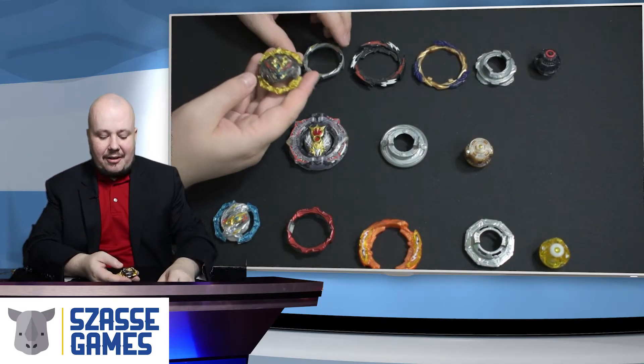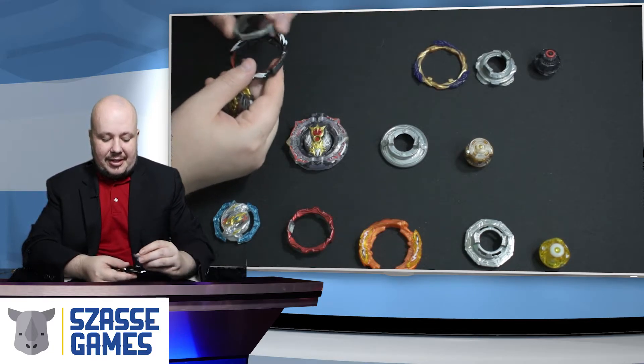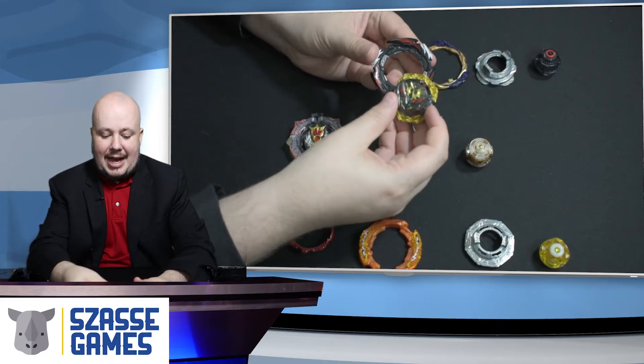In Dynamite Battle there are essentially two modes that your bays are going to come with: there is high mode and there is low mode. We're going to check out low mode here with Belial.